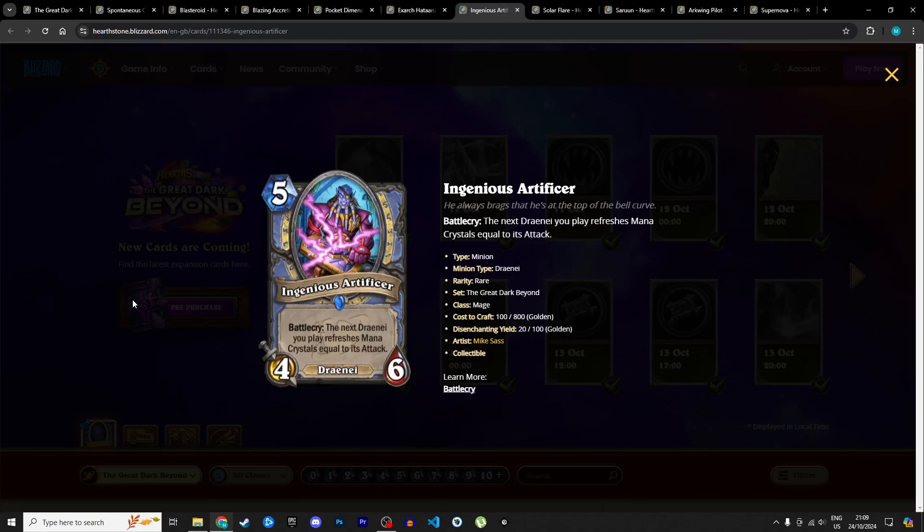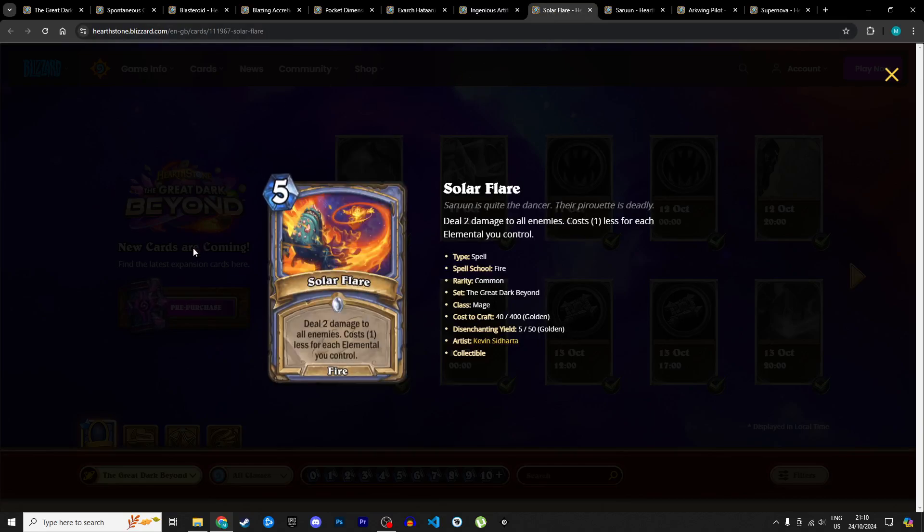Next is the Ingenious Artificer, a 5 mana 4/6 Draenei. Battlecry: the next Draenei you play refreshes mana crystals equal to its attack. That's a lot of mana cheat — we've seen some high-attack Draenei that would refresh a lot of mana. If the Draenei archetype for Mage is actually good, this is minimum 4 stars, but if not it's more like 3 stars. I'll stay safe and give it 3 stars in Standard and 2 in Wild — I don't think Draenei Mage will be a thing in Wild.